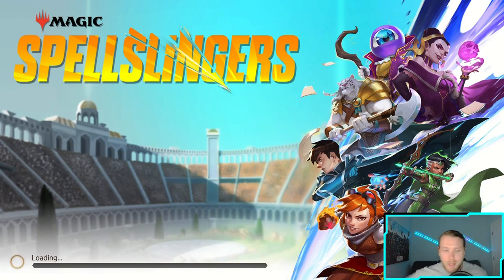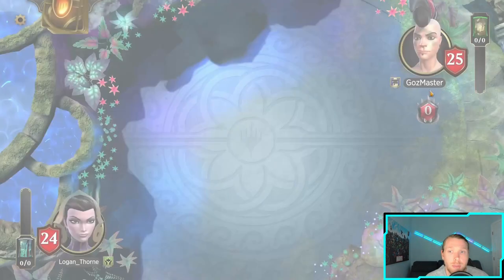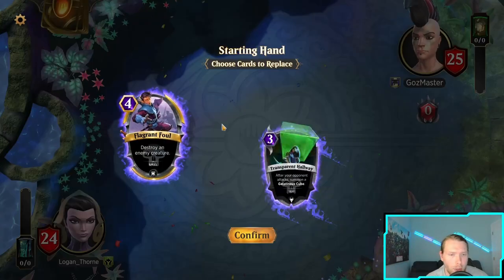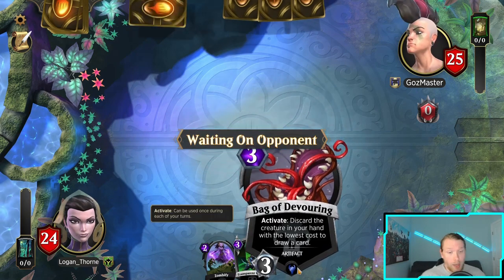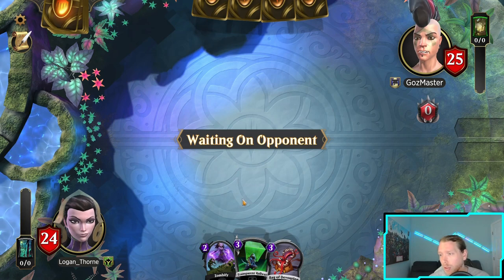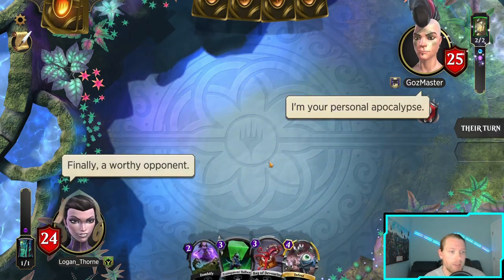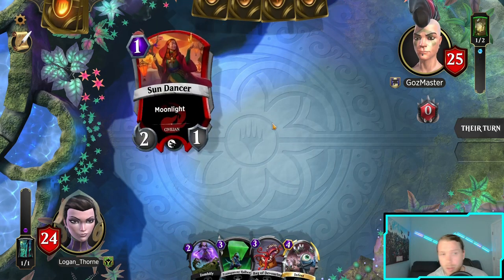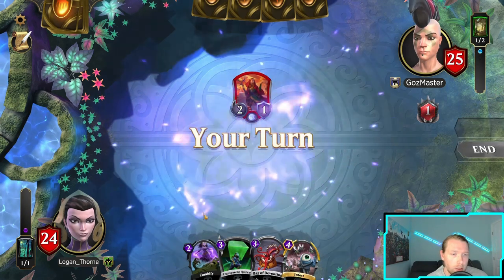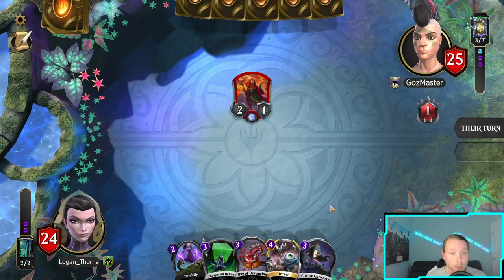All right, we're facing my homie here — pretty sure it's Ghost Master form in game. This is the one matchup I basically want to avoid at all costs, so I really have to cheese hard or get a great Infest. Zombify is a great way to start. I have Bag so I either need to draw a creature or Corpse Conveyor. There's Infest, some werewolf thing, hey there's Conveyor! So I can go Conveyor into Zombify — if I get Grim Grin I'm in good shape.